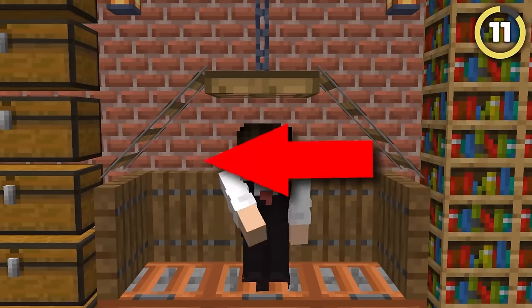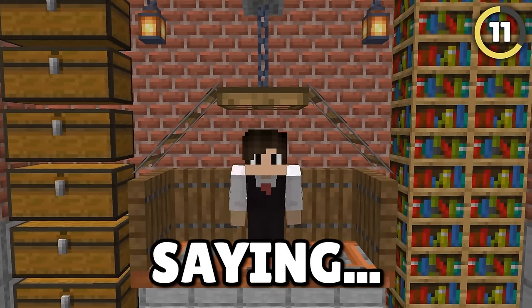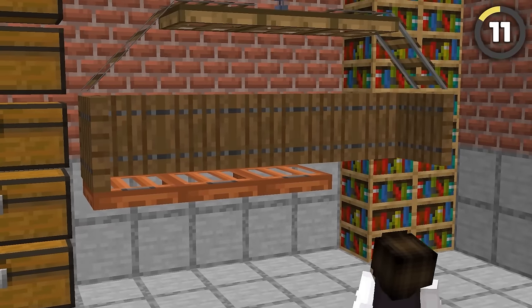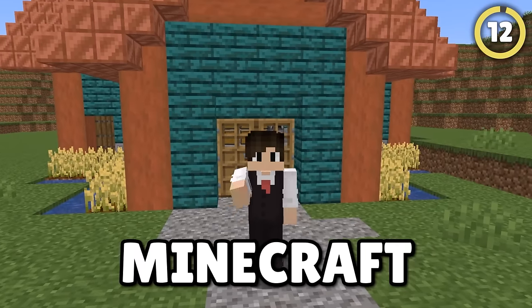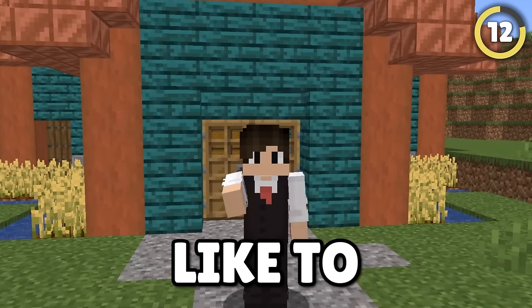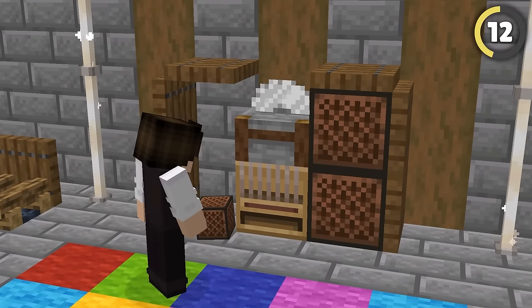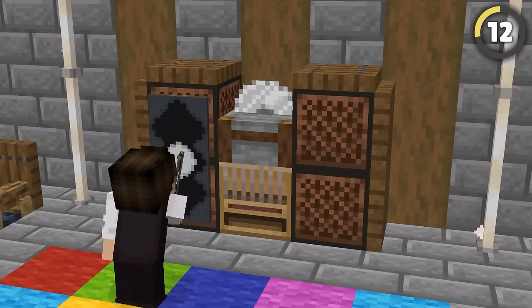Sometimes a house just needs a hanging seat. This amazing hanging seat design lets you have the aesthetic you truly desire within your house and can be made to be any size you want. By using some weird blocks like a loom and stone cutter, a couple of banners and some trapdoors and note blocks, you can make this awesome-looking DJ deck.